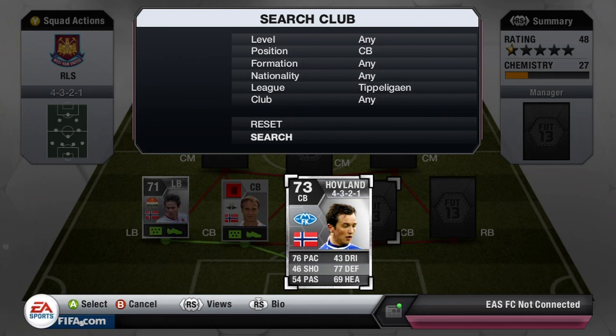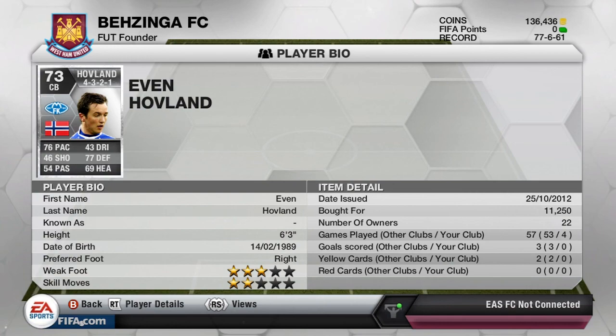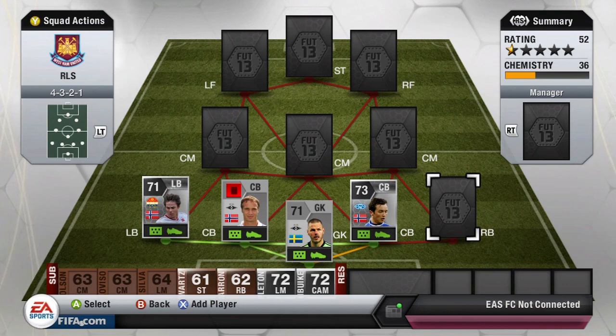Moving over to the last centre back, we have Hovland — 76 pace and 77 defending. Again, great stats. He is a rare card and I believe he was quite expensive. As you can see, 11,000 coins for this guy, which is a shame, but he was the only one on the market at the time so I decided to spend the coins on him.